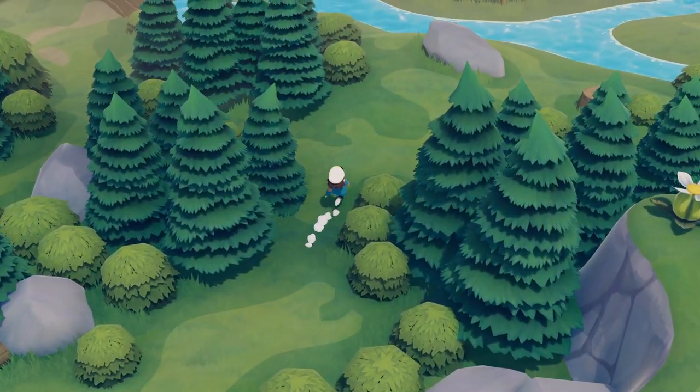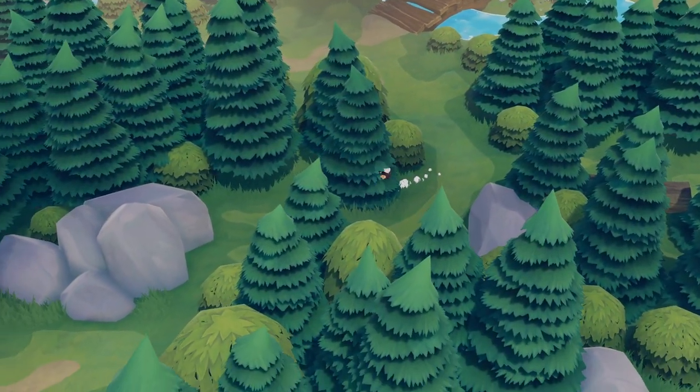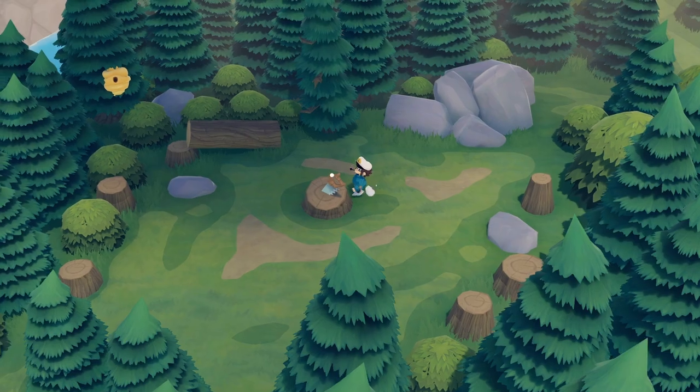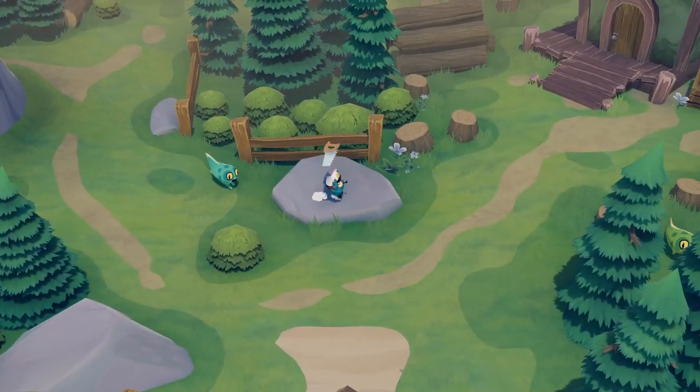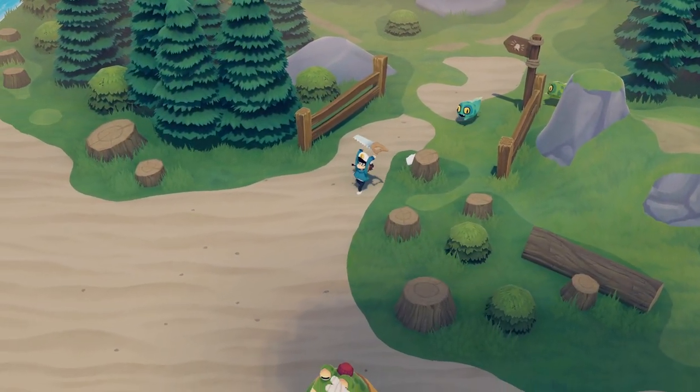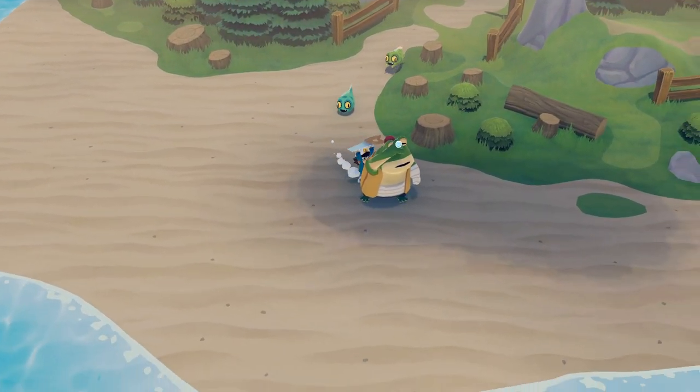The carpenter is basically looking for two tools. The first day he will be looking for his saw, which you can find in the forest northeast from the fisherman's house. And if you can't find the carpenter to give him his saw as he will be moving around, just look close to his house that is located east from the town.